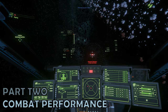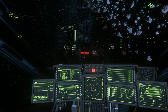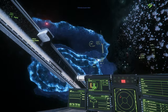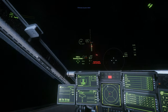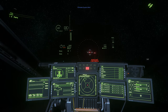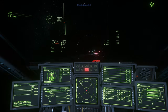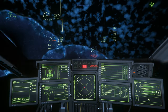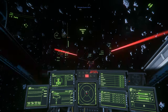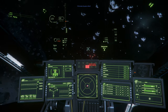Part 2 – Combat Performance. Your garden variety Cutlass Red comes armed with four gimbaled size 2 weapons, defaulting to two badger repeaters and two distortion repeaters. You can opt to swap them out for fixed size 3 weapons if you so choose, although the gimbals are actually forgiving in this ship. There's a manned turret option, which is armed with a spotlight only — no weapons — so if you're bringing a co-pilot, don't expect much from them. And there are no missiles on the Cutlass Red either.